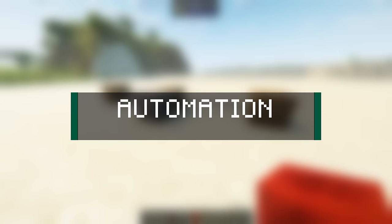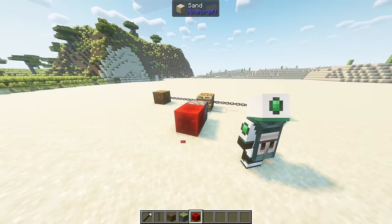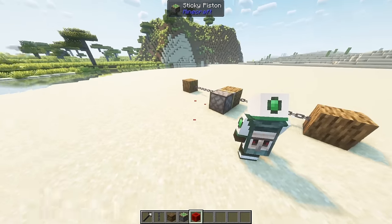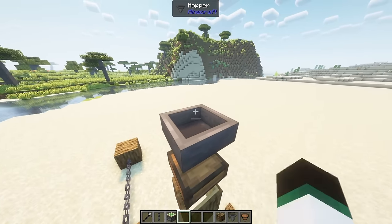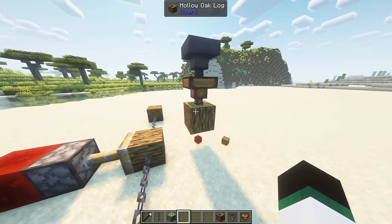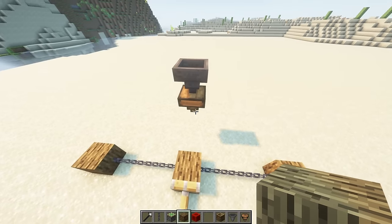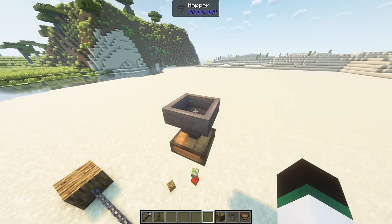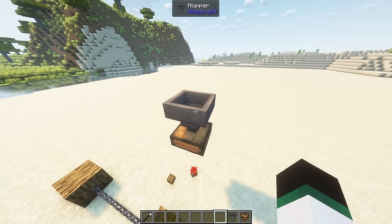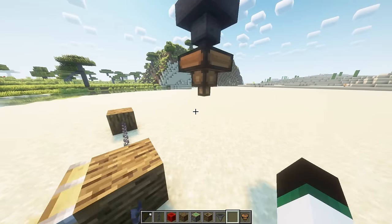Next we'll be looking at the automation features of the mod. Chains can now connect blocks together when the piston moves them. The chute is a new automation block. Items can be inserted into it via automation by a hopper or dropper, and any items inserted are instantly dropped under it. The chute can be disabled with a redstone signal or by placing a block under it. The chute can drop items through hollow logs.